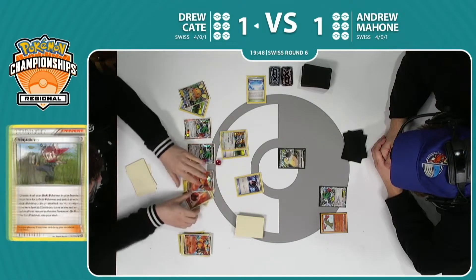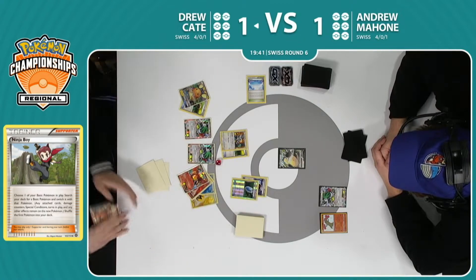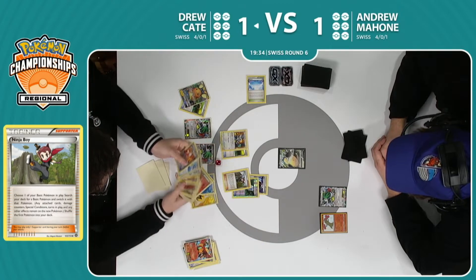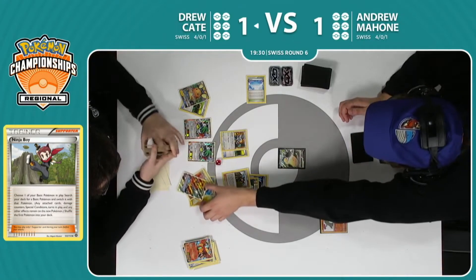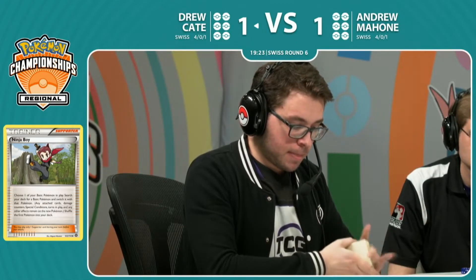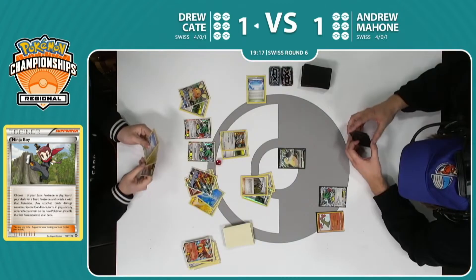Just imagine missing all four — that'd be terrible. There's the energy from hand, VS Seeker for Ninja Boy. We do see Ninja Boy coming down — that means we're gonna see the Bird Trio: Moltres, Zapdos, Articuno in play, four energies. And Drew is lining up some knockouts, going ahead and taking another read of it — just to make sure, you know, it ended the game in game one, but let's actually see what it says. Looks like all plays have been made, gonna see a big attack here.